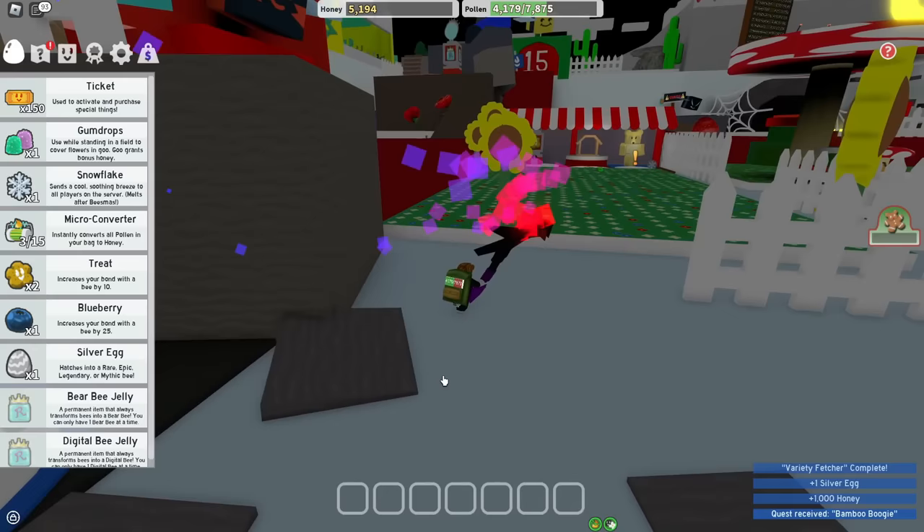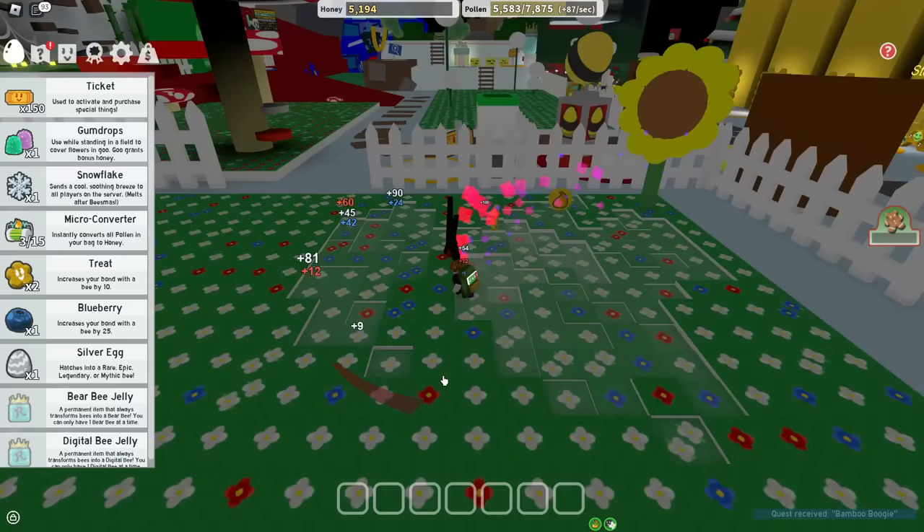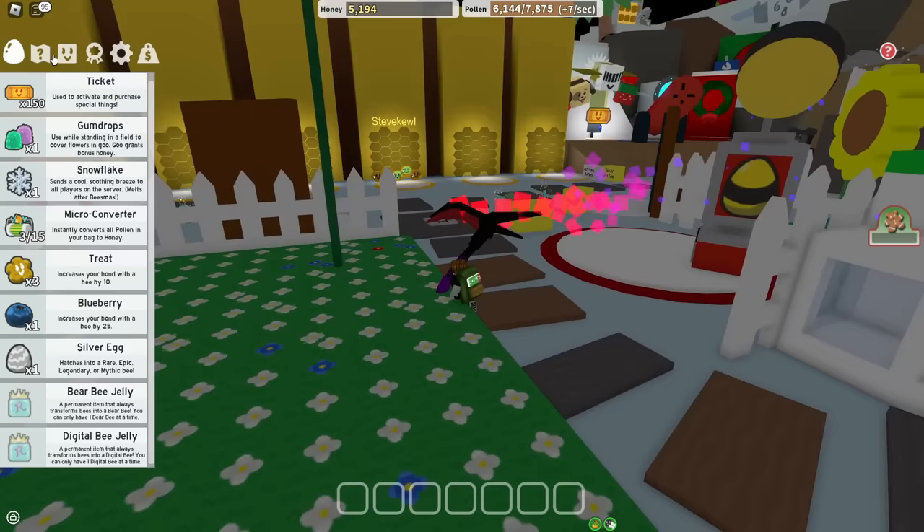Black Bear, hello. Thank you for the silver egg. Now I'm not sure exactly what I'm gonna do in this video — all I know is I need to get 35 bees. The fastest way to get 35 bees is probably by doing some other bear quests. Since I'm not cheating by using any of the buttons, I'm gonna have to level up my bees manually, like a peasant.